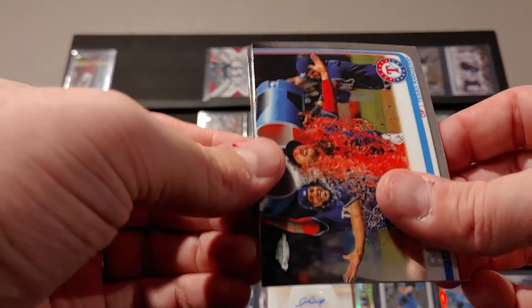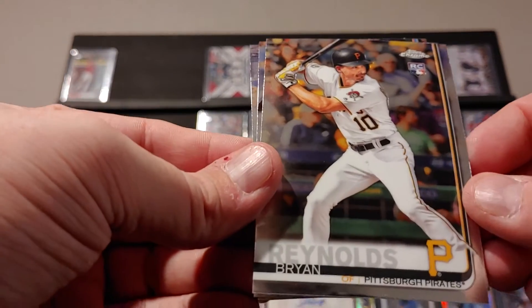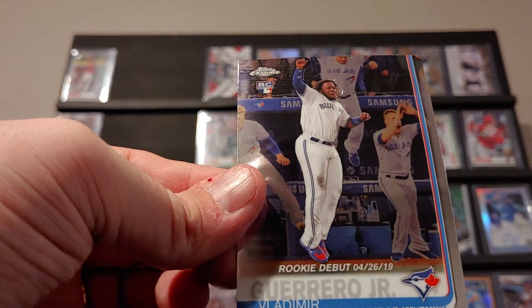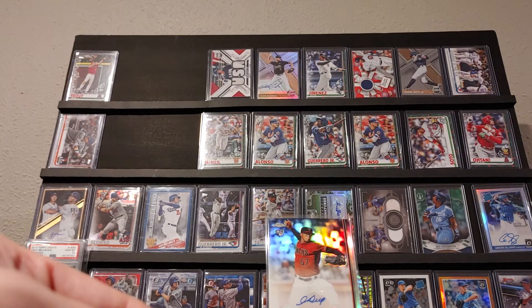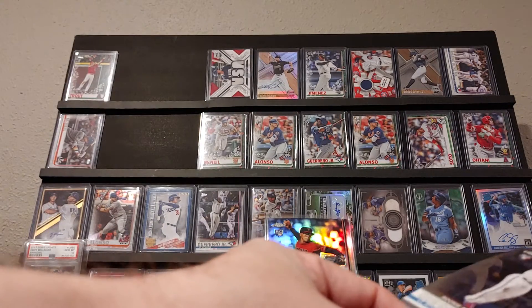We got the Hunter Pence card, we have Brian Reynolds, Haven Vizcaino rookie card, and a rookie debut Vladimir Guerrero rookie card, which kind of matches my Topps one I have up here. Vlad could end up being a major superstar.